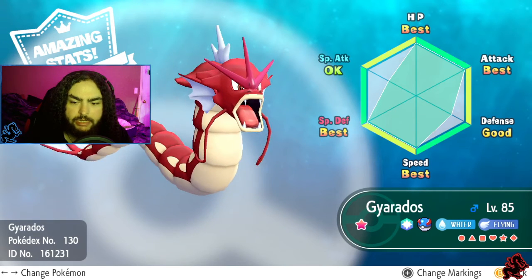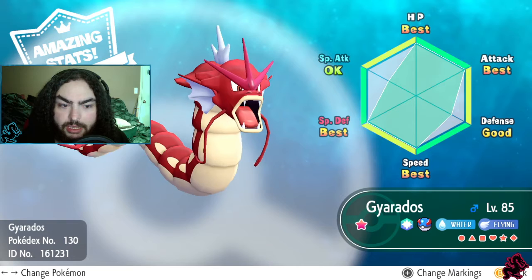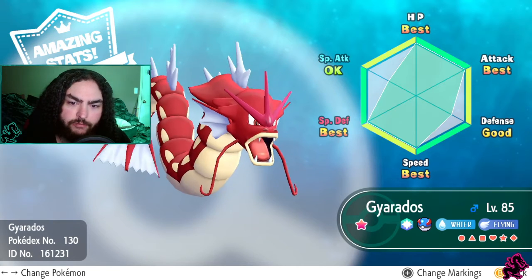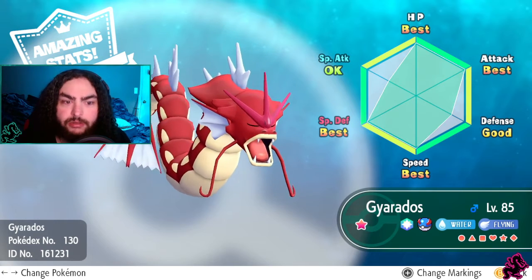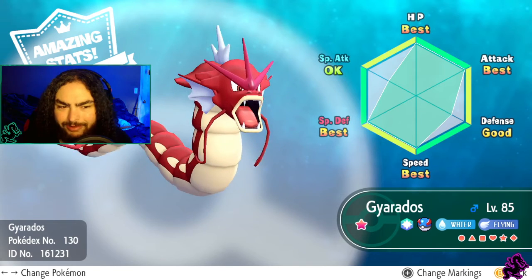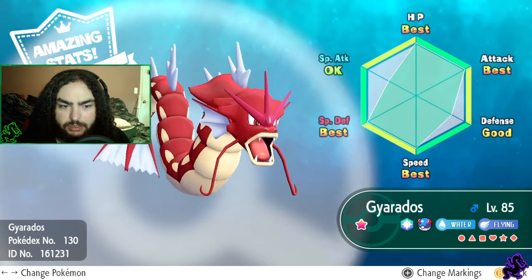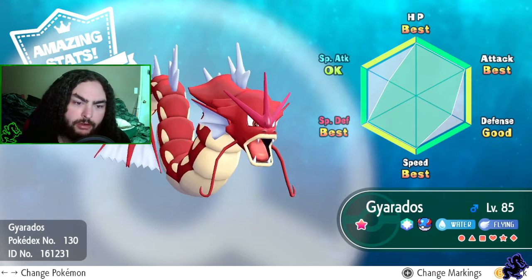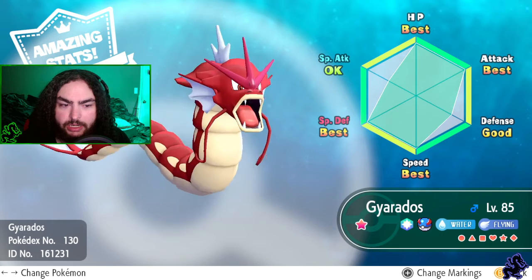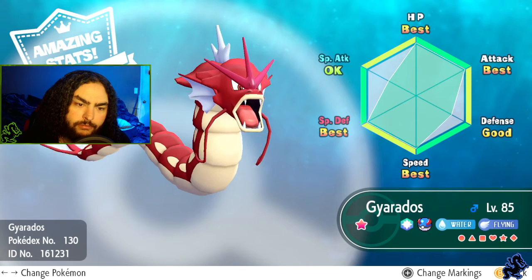We have an amazing stat Gyarados, and this is one of my favorite shinies obviously. It's so different from the normal version and I just love red. You know I say I love green, I love red just as much. If someone really wanted one definite answer for my favorite color it would be green, but red is a close second - maybe tied. I love Gyarados's red shiny, love it. I've always loved it ever since I saw it in the first game.